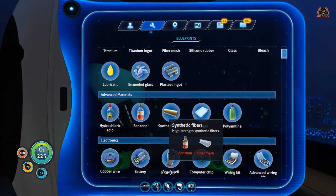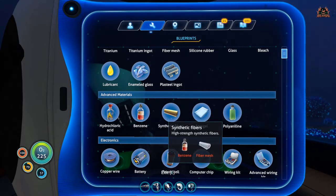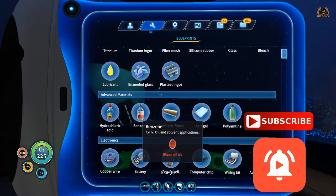We investigated the wreck, found water inside, then went through the little vent to get the still suit blueprint, and can now head back to pick up all the crafting items we need. Thanks very much for watching — this has been Subnautica. Like and subscribe if you haven't done so. See you soon for the next video — take care and swim safe.